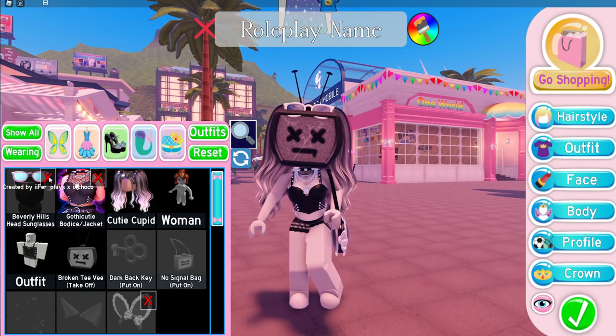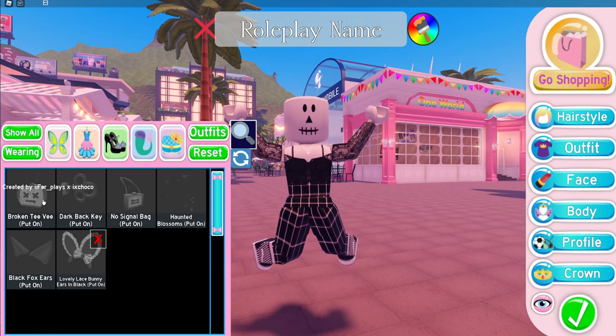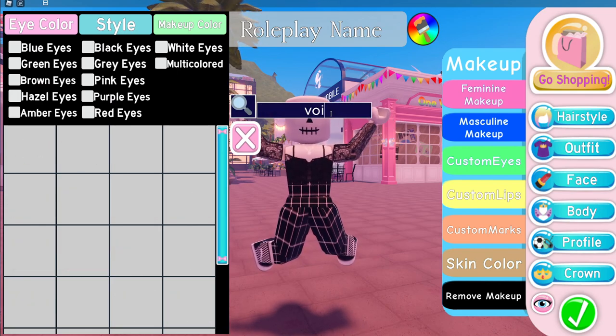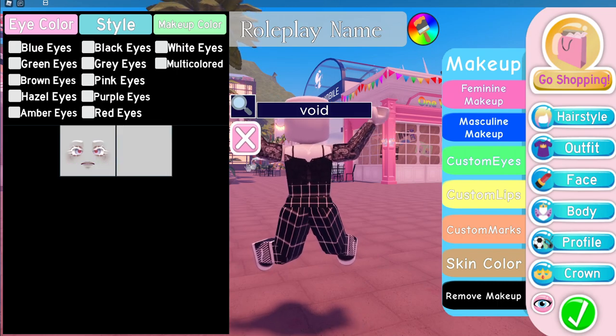First thing you're going to want to do is just completely get rid of everything off of your avatar, and then go into face and type in void. Yeah, void — the no face. Put that on.